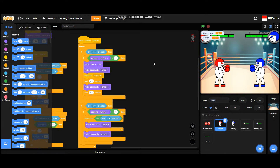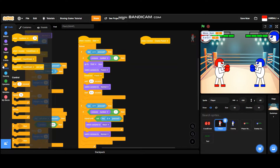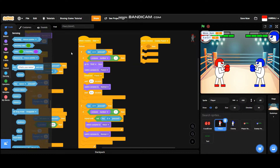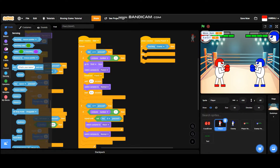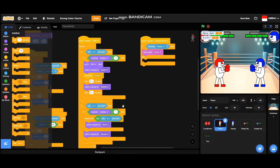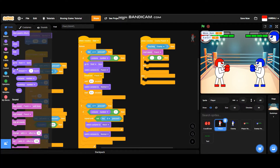First, let's start with the player health system. To start, add a 'when I receive enemy punch' block and add an if-then-else block. So if the player is touching the enemy, it will play the sound 'punch', and then add another if-then-else block. So if the costume number equals three — add a costume number block over here — costume number three is the block costume.